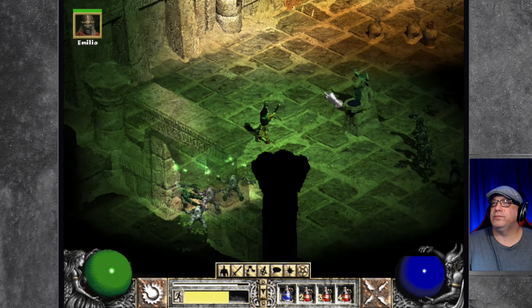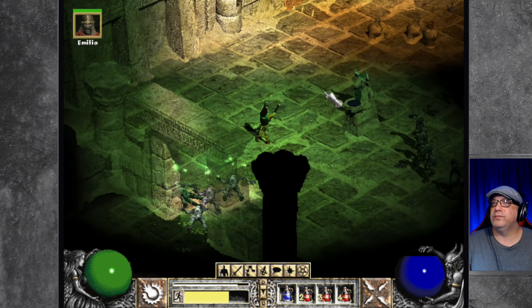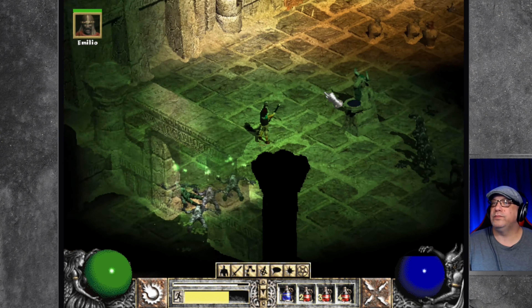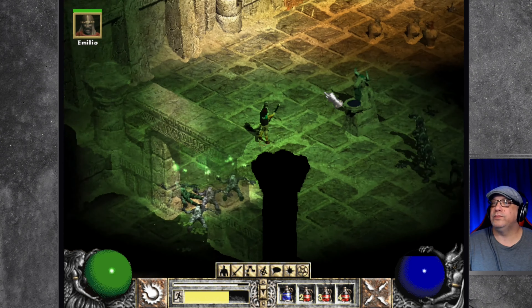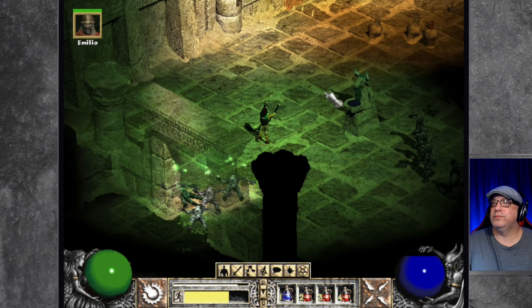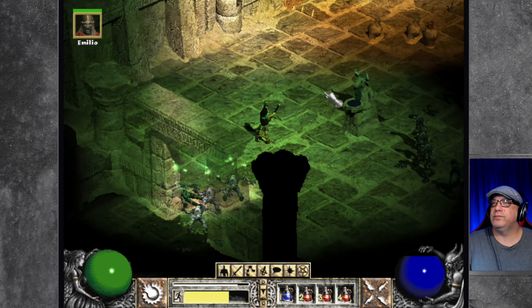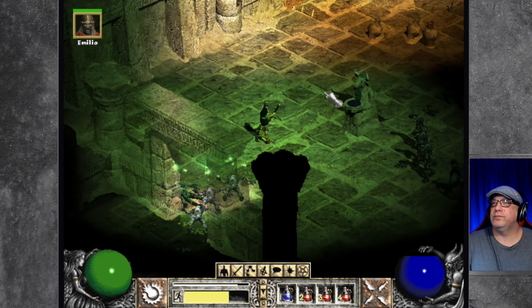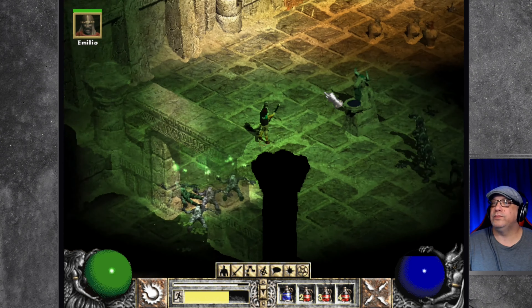We got a level up — let's pick vitality again. For the new skill, we'll get another one of these. A battle staff drops — I can't carry anymore. Holy cow, this room is huge. Did I make a mistake by not pulling that lever? We're going to find out.